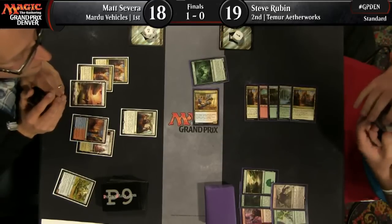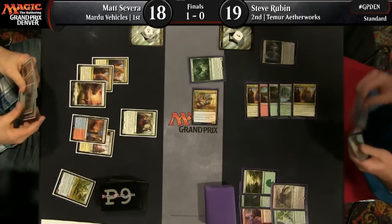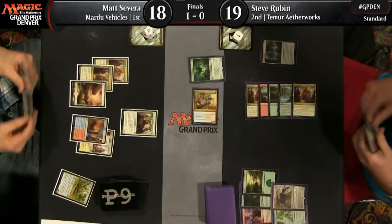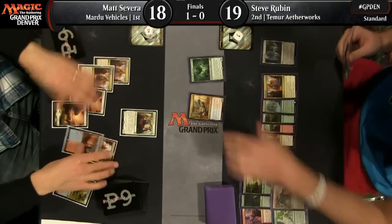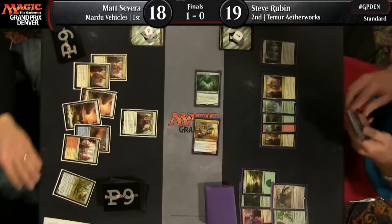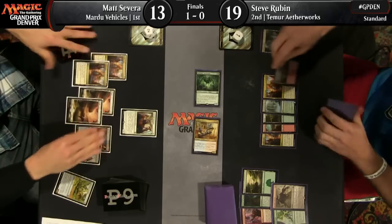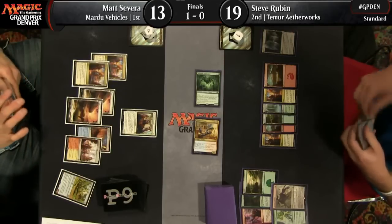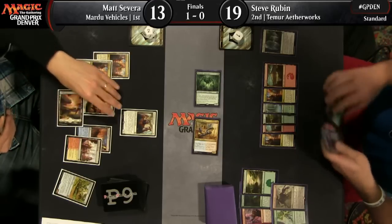Rubin has correctly assessed that Matt Severa is flooding very hard here and has produced a grand total of a 1/1 at this point in the game. If Rubin can pounce on him, once Severa gets far enough behind in the damage race, his deck does such a poor job of blocking that Steve can just keep hammering him. Matt really can't muster much of a race, and every turn that goes by that he doesn't add meaningful cards to the board, it gets worse and worse. He's down to 13.